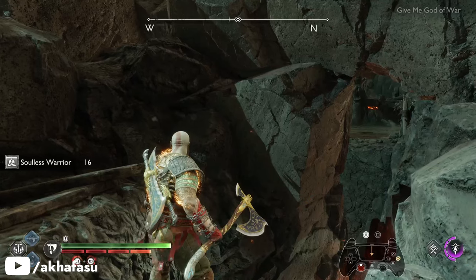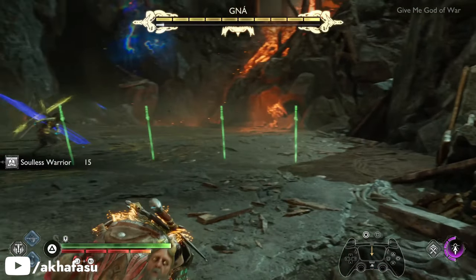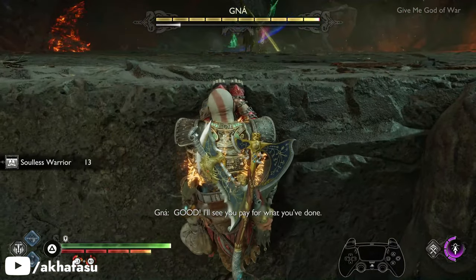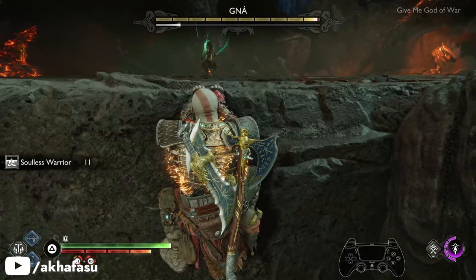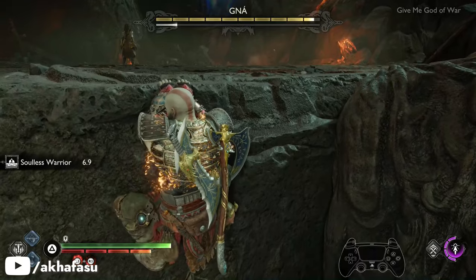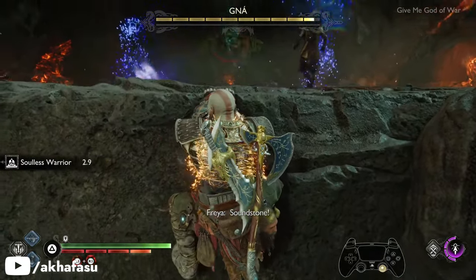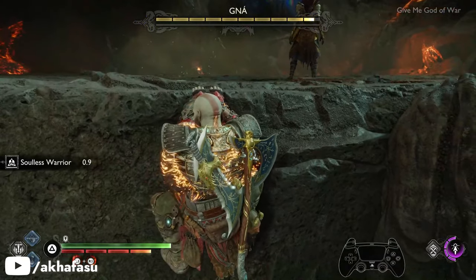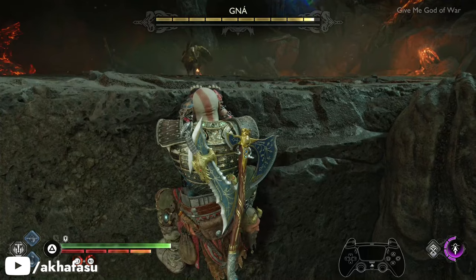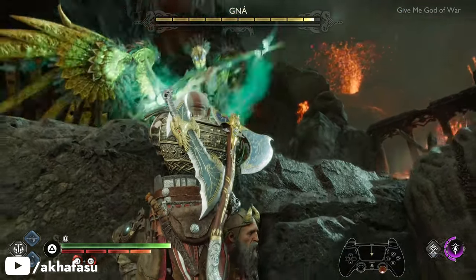Now this is where the timing comes into play. You need to press the circle button to descend the ledge just before it is about to disappear. If you do it too early, it's not going to work. If you do it too late, the circle button is going to disappear and you'll be locked into a fight with Ganagletch. If it doesn't work, just restart the checkpoint. How can you tell if the glitch worked? If you're hanging off the ledge and Freya's runic summon ends, Ganagletch will start walking towards you or will start attacking Freya or Kratos. If she just stands there and doesn't attack, it means that the glitch didn't work — restart to checkpoint.